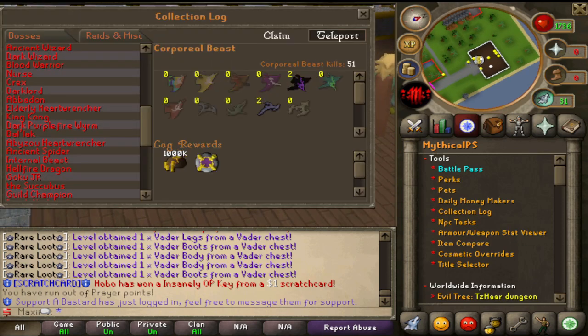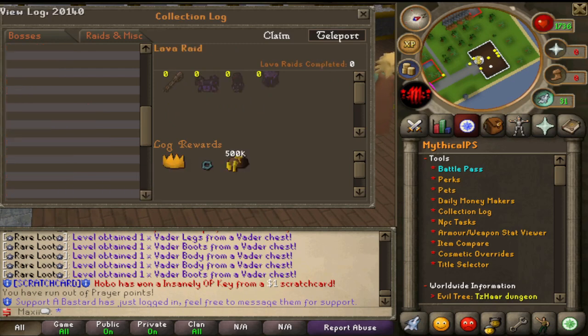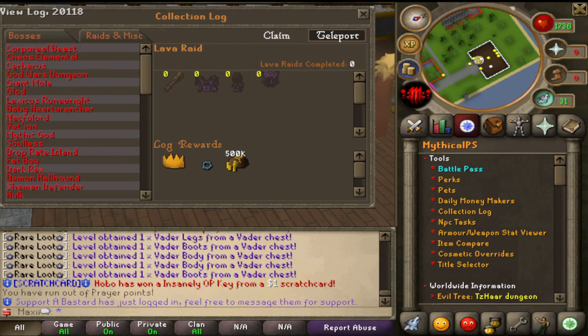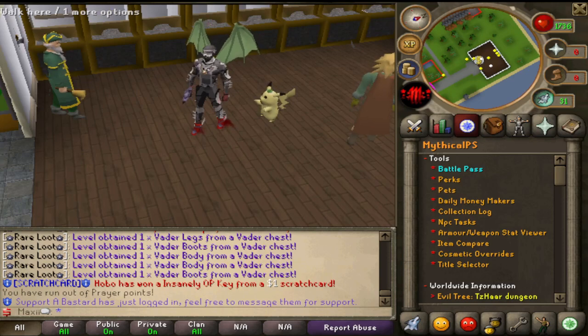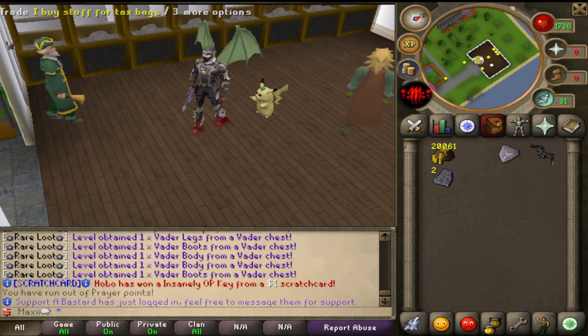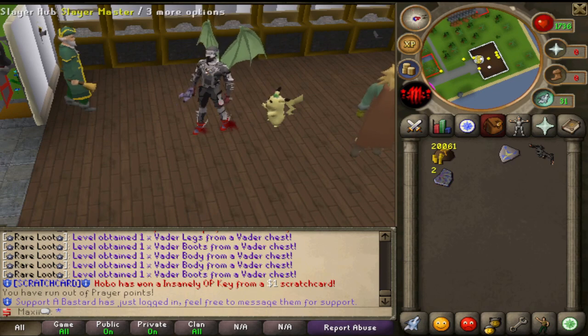I believe it was two or three updates ago, they actually added collection log rewards to every single collection log in the game, and there is a lot of different bosses on here. There are so many different bosses on this server because it's just been out for so long - this is one of the longest running servers in the whole scene. Make sure you enter the giveaway as well, like the video, comment your mythical username, and be subscribed to the channel. Let's get right back into where we were.